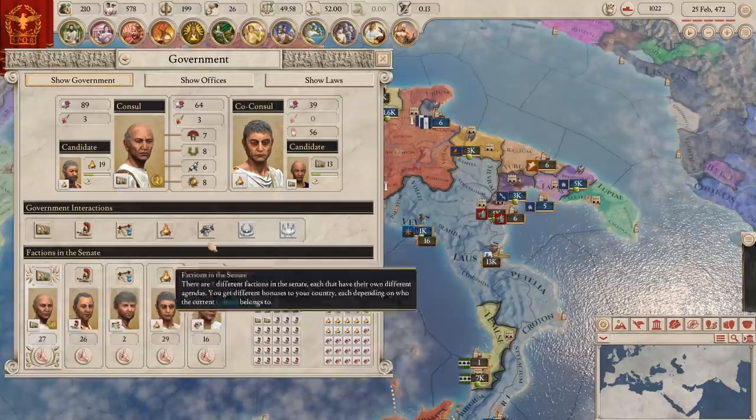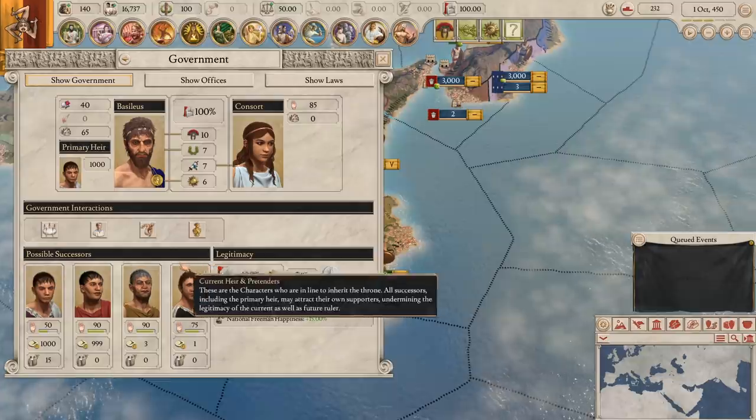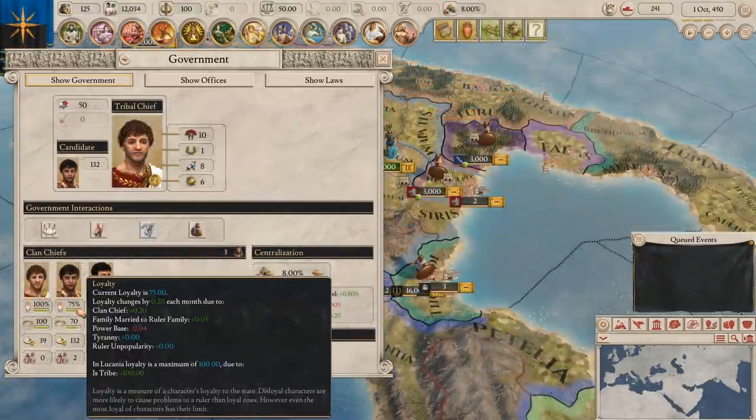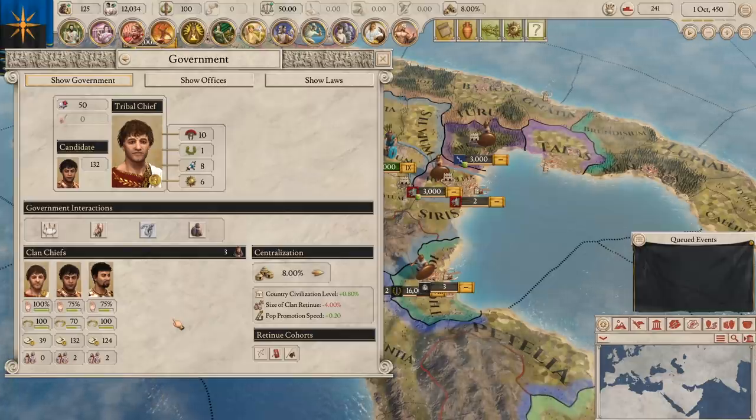I feel like missions that come from within your own government would make way more sense for the player's situation to reflect it. Similarly for a monarchy, you could get missions from your pretenders, maybe based on their loyalty and people in office as advisors. Or if you're a tribe, they could come from the clan chiefs. These current missions feel so out of place to me — they don't utilize the strengths of the game's features and instead they're just very simple and uninteresting.